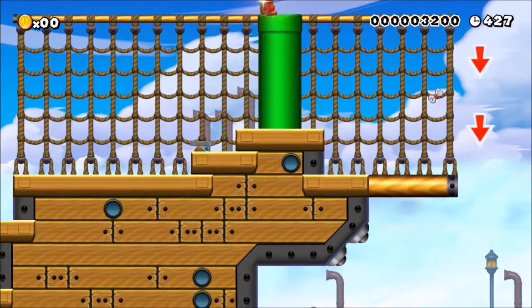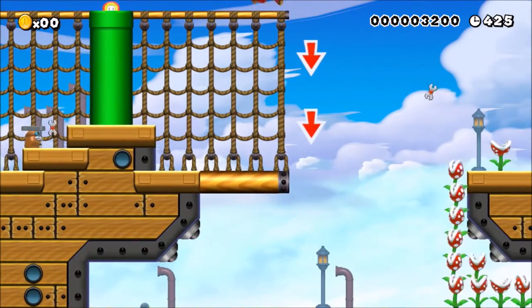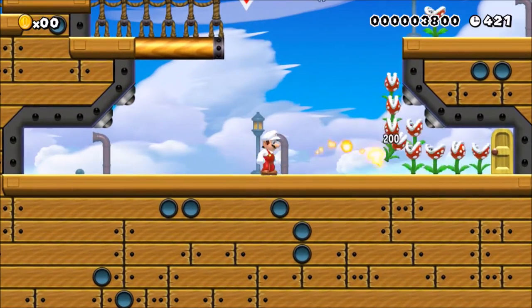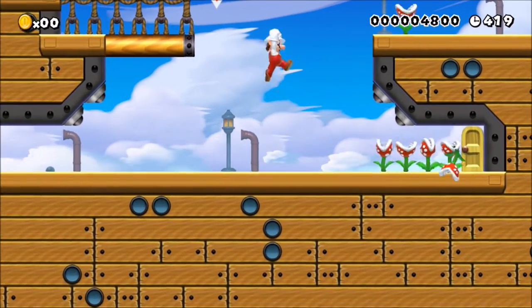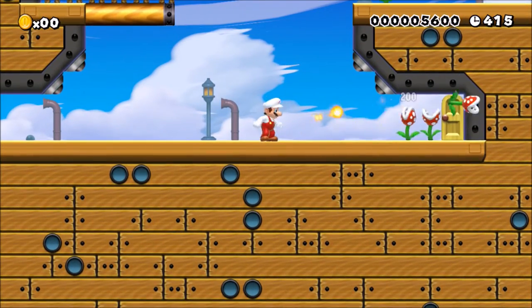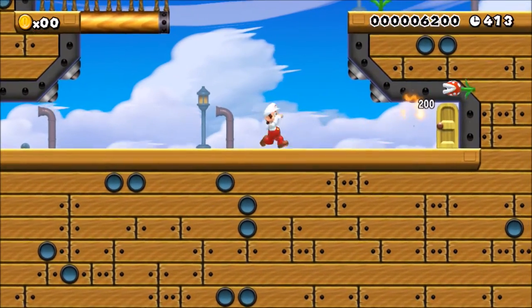You do have to wall jump to get up here. Get the fire flower because you're gonna need it, and kill these guys. I don't know why that one is up there. These ones for some reason all have two in them and I don't remember ever putting two there.